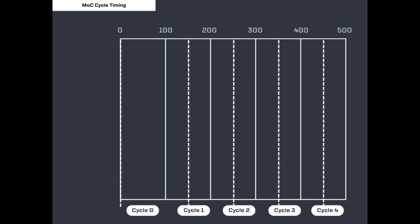Each cycle in MOC and Pure Fiction has a time limit. When that time limit is reached, the next cycle begins. The initial cycle — the zeroth cycle — has a generous 150-minute time limit for your characters to run their laps, while each subsequent cycle only gives you 100 minutes to act. How many turns your character can fit within each cycle comes down to whether they can finish their laps before the next cycle begins.